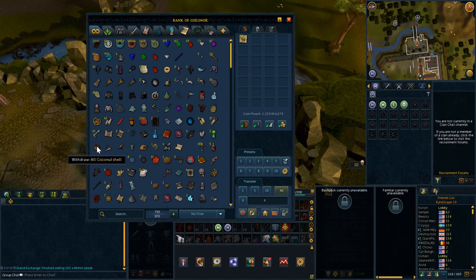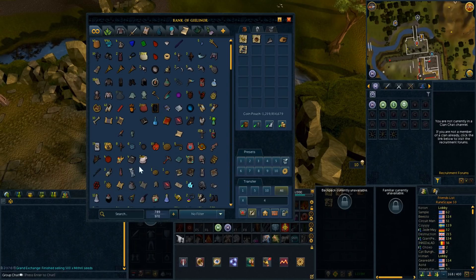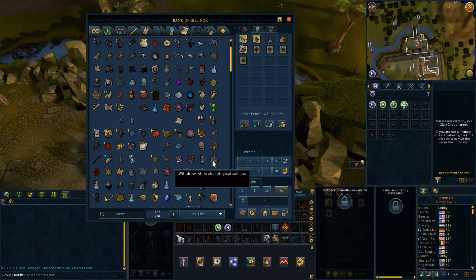In this video we will be focusing on three core ideas of organizing your bank, and that is going to be cleaning, filtering, and organization. First I'm going to tell you how to clean your bank the easiest and get rid of all that junk that may be cluttering up your bank.